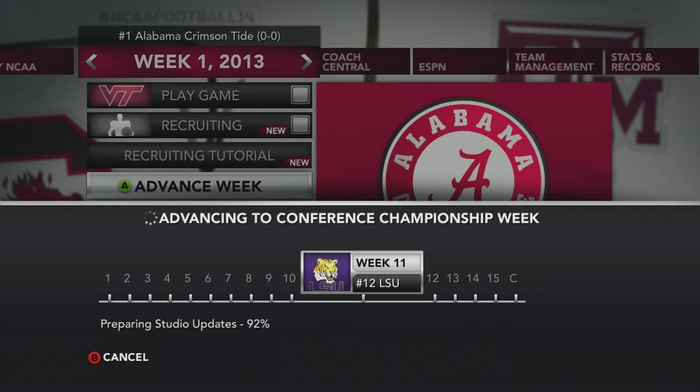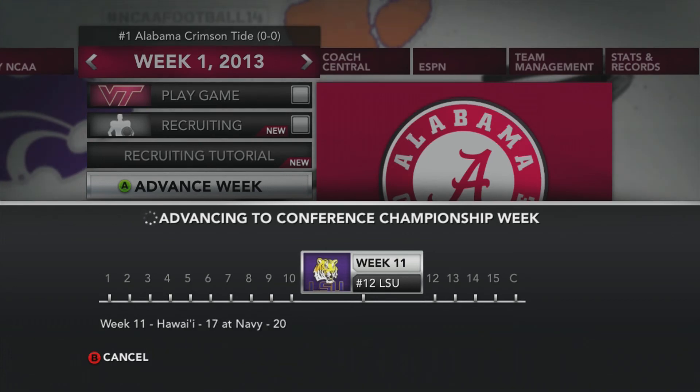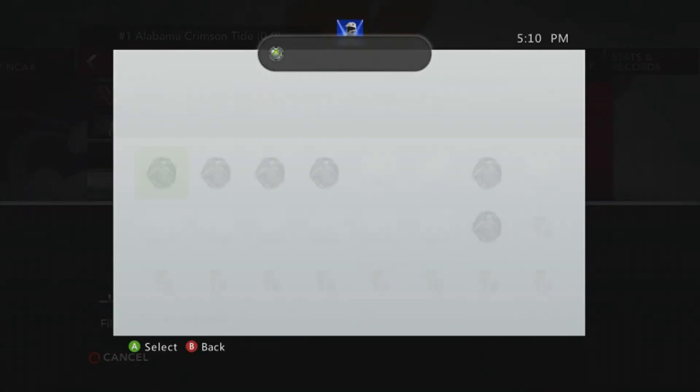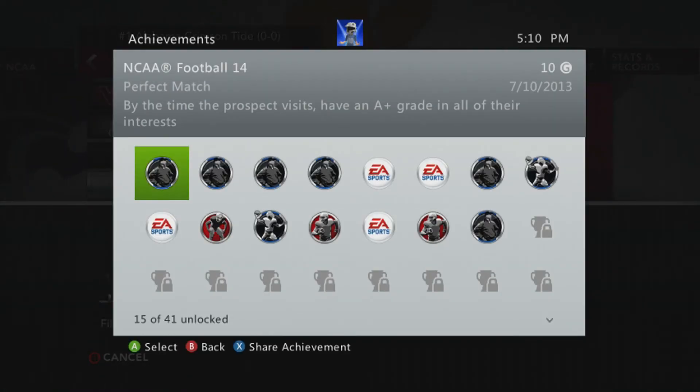I mainly did this because I was editing some videos, and I was like, I'll go win the national championship in my first year with Alabama — that'll be an easy achievement to get. And then as I'm simulating and editing, all of a sudden I notice a couple of achievements pop up. I'm like, what the hell was that? So, three really easy achievements to get in the first year of your dynasty mode by just simulating.